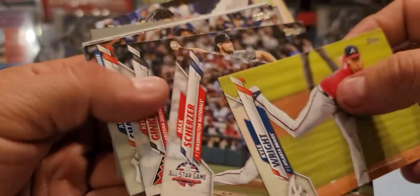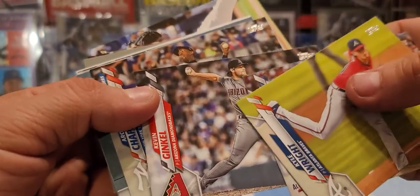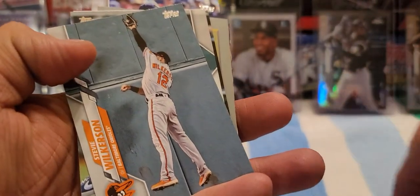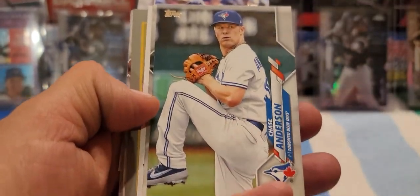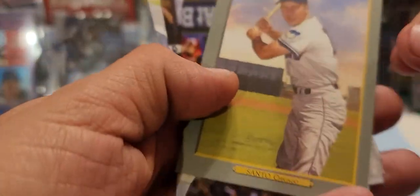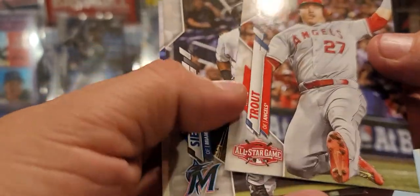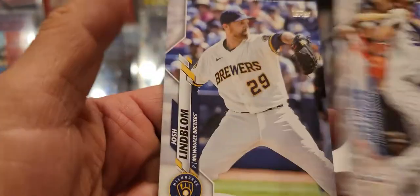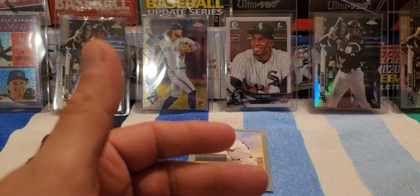Our first one is a Cal Ripken Jr. Home Run Derby card. Looks like Kyle Wright, Max Scherzer — and by the way, this is the first time I've opened these. Kevin Gausman, Chapman, Steven Wilkerson, Chase Anderson, Adam Engel, here's a nice one — Yohan Moncada White Sox — and here's our Turkey Red: Ron Santo. And there's our first Mike Trout right there, All-Star Game, 2015. And there's Sierra, Cody Bellinger, Josh Lindblom.